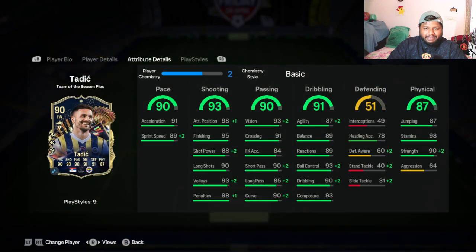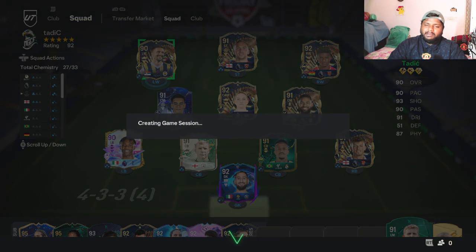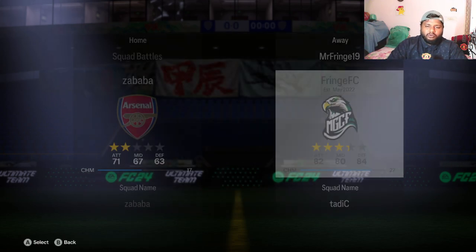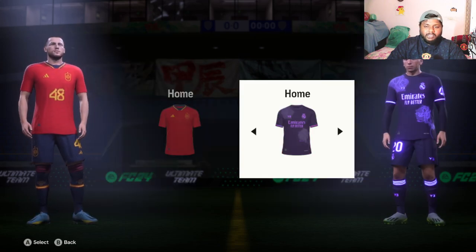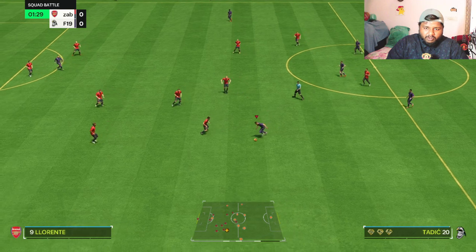We'll collect the card, put him in a squad, and I'll show you guys the team I'm using. I am not going to apply any chemistry style — he only has plus-two chemistry so we'll just play with the raw card and see how good he is. We'll check his dribbling, speed, shooting from outside the box, curve, and crossing to come to a conclusion on how the player performs.